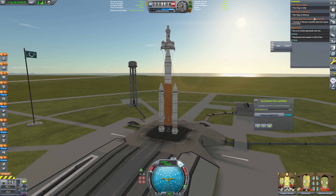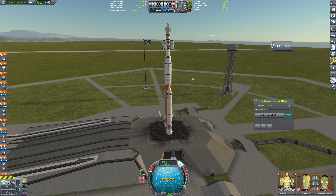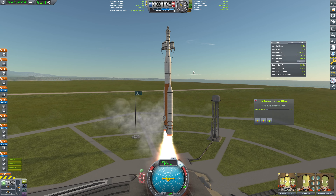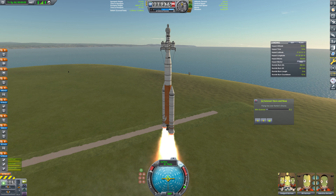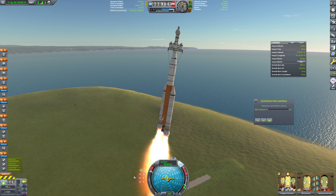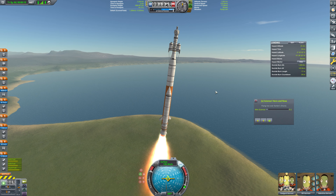We need science data from space around Gilly, we need to plant a flag on Gilly, and we need to go on an orbital spacewalk near Eve — that would get three contracts done. We should go to Gilly. Okay, so this is going to be our final planned Gilly flight then. We're going to have to go back to Minmus at some time in the future, but for now this will be fine. Let's head on over and work on getting orbital here — we'll lock to Prograde and off we go.